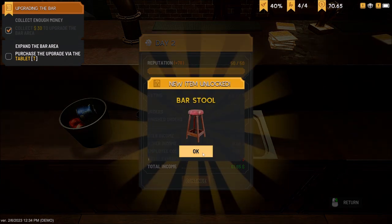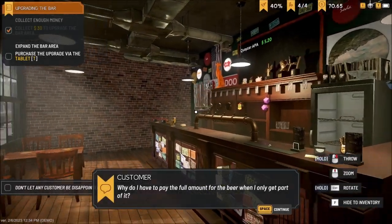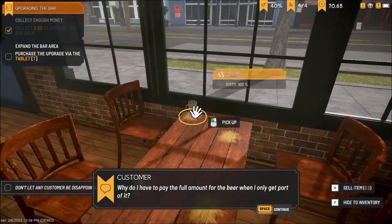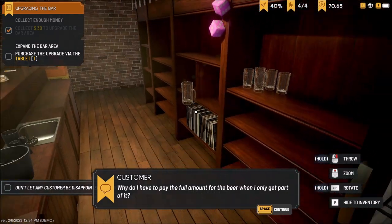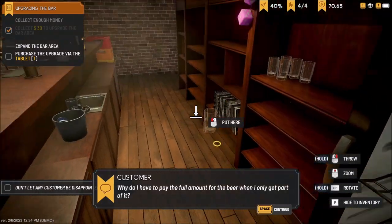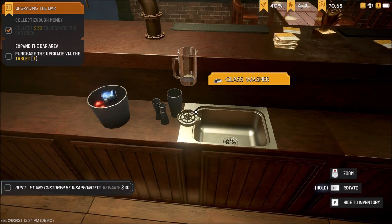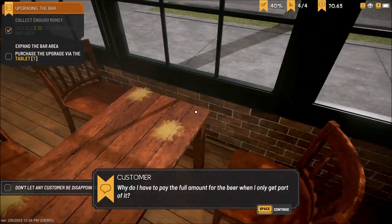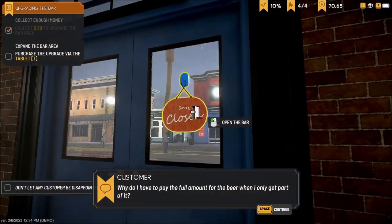I unlocked a barstool — nice! We got through that day. I'm going to get this all cleaned up before doing anything else — I just need to have everything tidy. I need to clean up my messes out here. We made 70 bucks out of that batch — not too bad. Let's close the shop up. 'Don't let any customer be disappointed' — that's an extra 30 bucks if I can get that. Let's purchase the upgrade via the tablet.